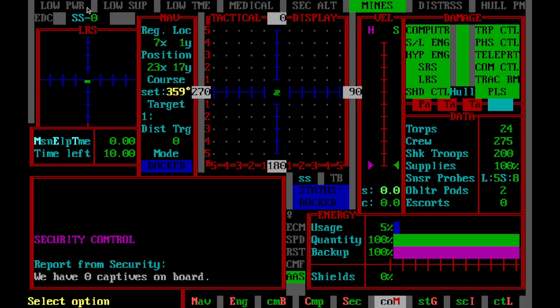Up here at the top, these are your status lights. These should hopefully never turn red. If anything like one of these pops up, it'll turn red. Hopefully that doesn't happen. Sorry, my email program went off — I shouldn't have had that on.